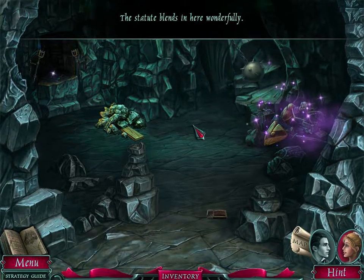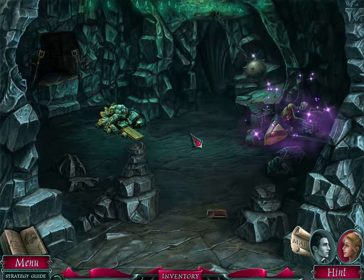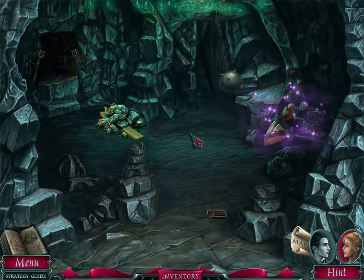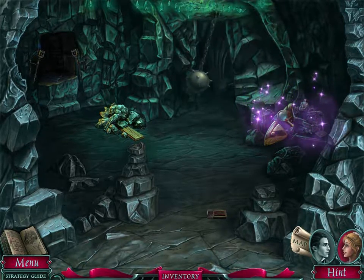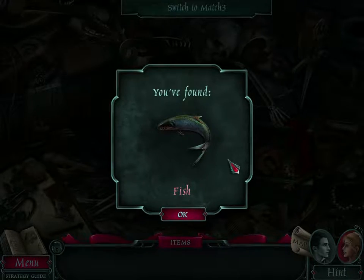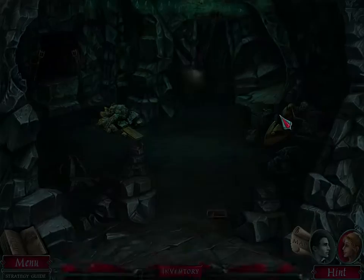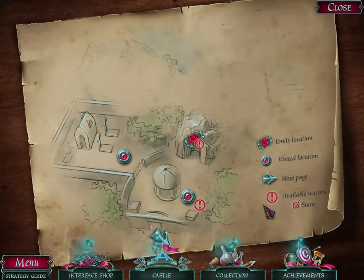The statue blends in here wonderfully. The statue? I'm sorry, I don't see a statue. Maybe it'll be pointed out later and I'll be like, oh my god! Let's go to the hidden object scene — and that is some nice armor. There it is. I have a fish. Map — a handy dandy map. I can still do something in this cave.